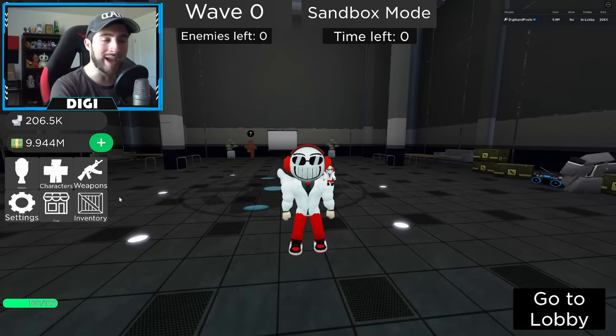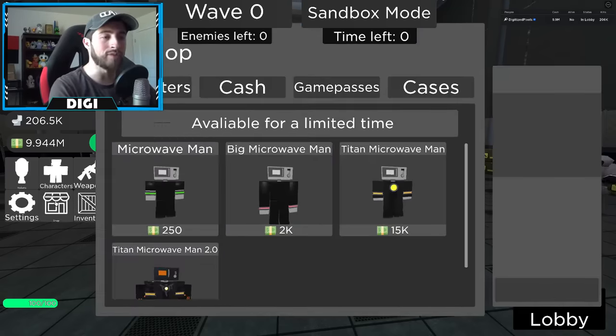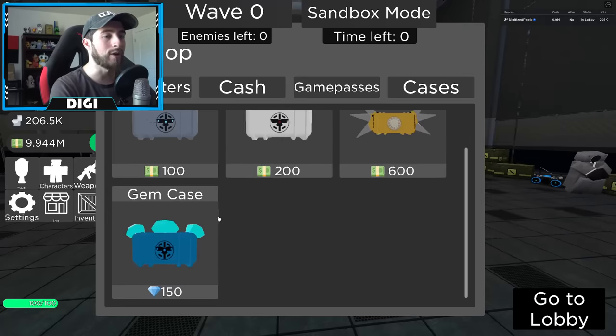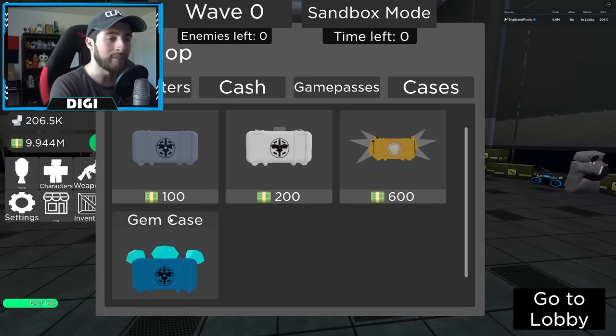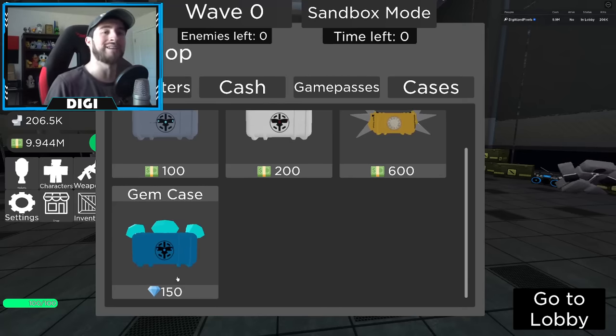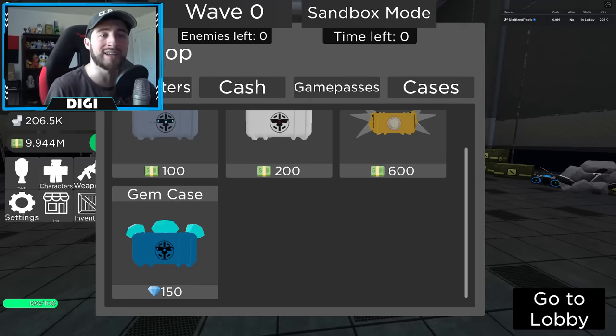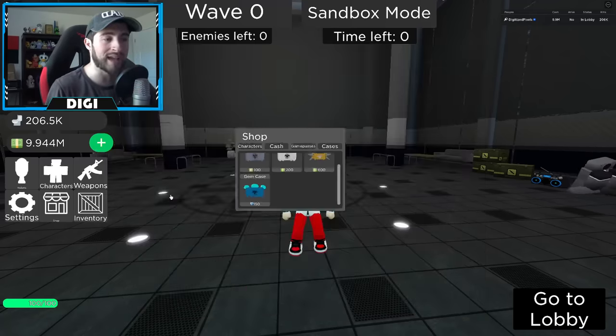It's fine because we have some awesome titans and smaller characters, and they are chef's kiss. In order to get them you've got to go to the shop, go to cases, and go down to gem case. You might notice this is a different currency — instead of dollars it is now gems. To get gems you have to fight and complete waves or modes. When you complete a mode or a boss fight you get gems. One of the bosses will give you 2000 gems.